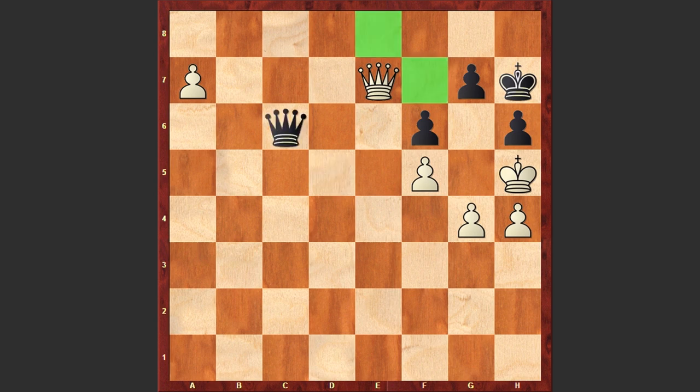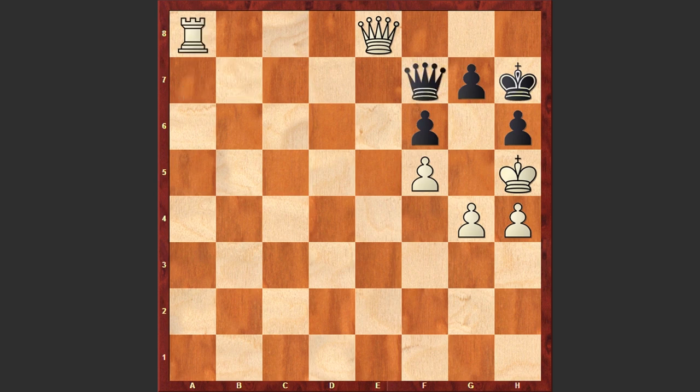Qd5 — which is a mistake. Qa4 could have been better, after which Black can still fight for the draw. But in the game we see Qd5. Now comes Qe8, and after Qb7 we have reached the critical position. You can pause the video and try to find White's next move. Looks like everything is ready for a pawn promotion, but White has to be very careful — if you promote to a queen or even to a rook, Black has this powerful defensive resource, and if you accept the sacrifice — which is actually forced — then we have a stalemate on the board.